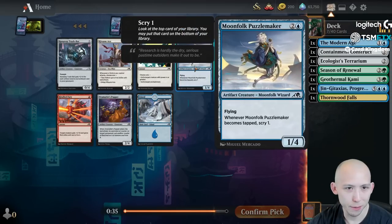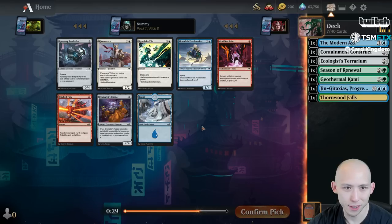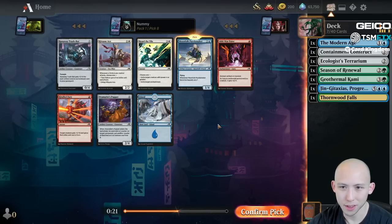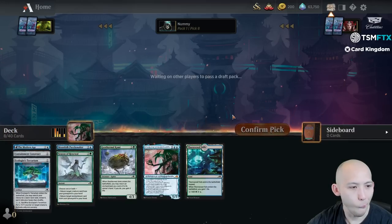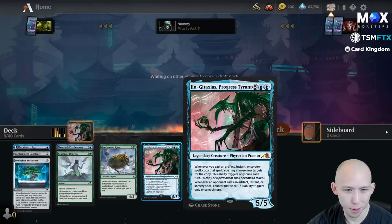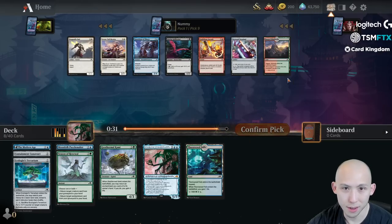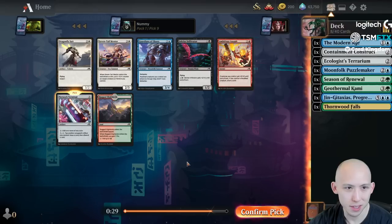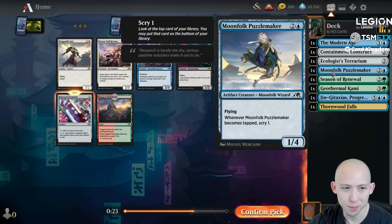Another solid pack here. We have the choice between Puzzle Maker and Repel the Vial. The safe pick is just taking the Puzzle Maker - it's on color and does block a lot of stuff. But Repel is quite good. I think I'm okay sticking with blue and green for now - it's very possible I don't even end up splashing. That was pick 8. We have Network Terminal and Rugged Highlands, so surprisingly two good pickups here. Let's take the Terminal - it's fantastic with the Construct and really good with the Puzzle Maker as well.